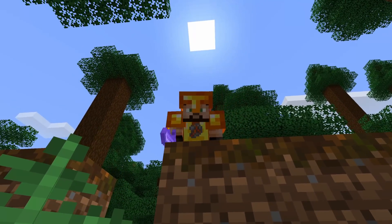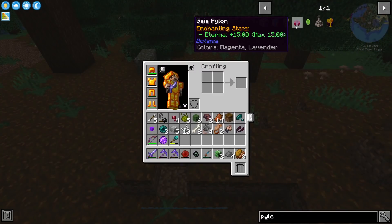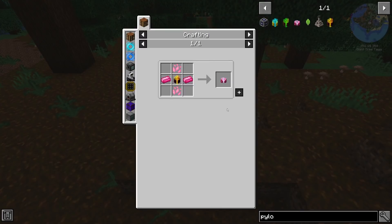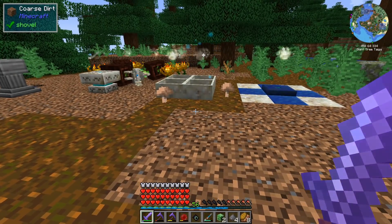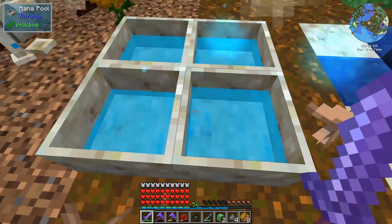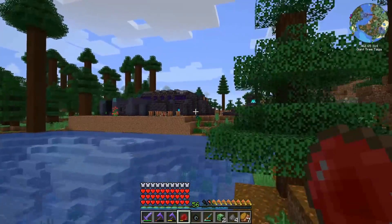The only thing I had to do was fight the guardian of Gaia once, and with our OP armor that should not have been a problem. But when I went to craft the Gaia pylon, I noticed a recipe change - we now need an alf steel pylon, which needs alf steel nuggets. One ingot of alf steel requires two mana pools, and we need four pylons, so we need four mana pools - and we don't have enough mana.